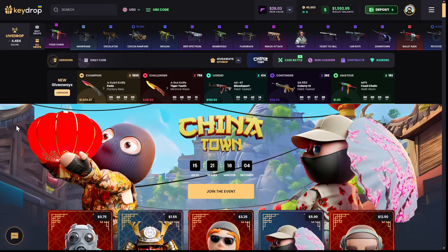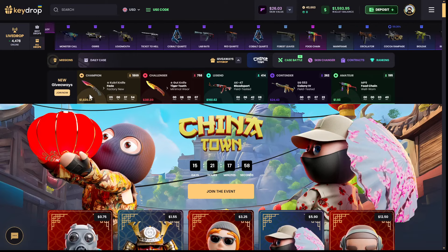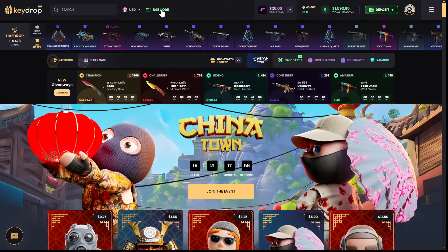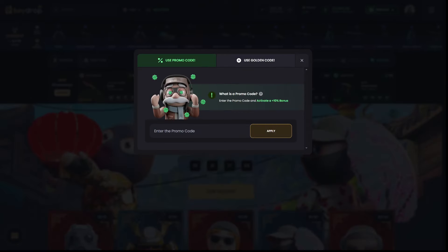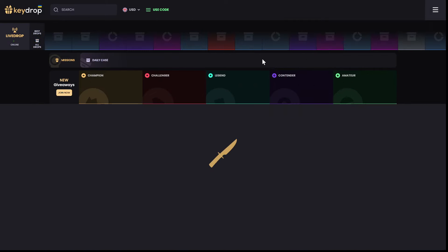Hey, what's up everyone, it's your boy Slashy here, back again on keydrop.com. We have $1,593 in the balance. If you want to use a promo code, you can use the promo code 'Slashy' right here to get a 10% deposit bonus and 50 cents for free on the site by applying that.